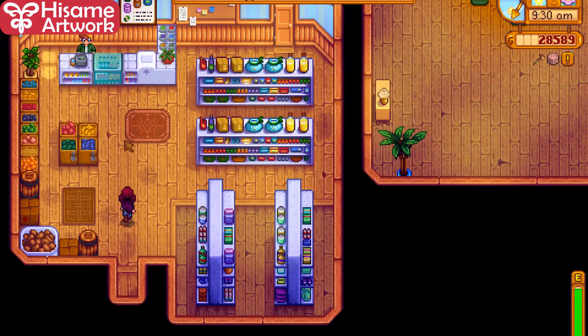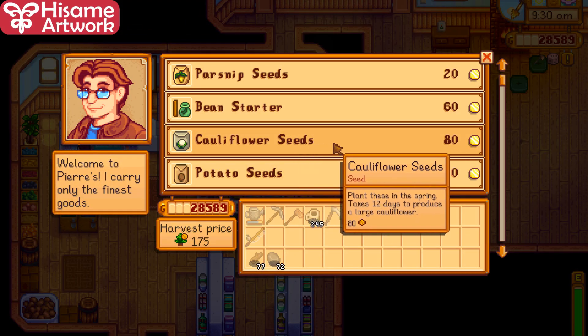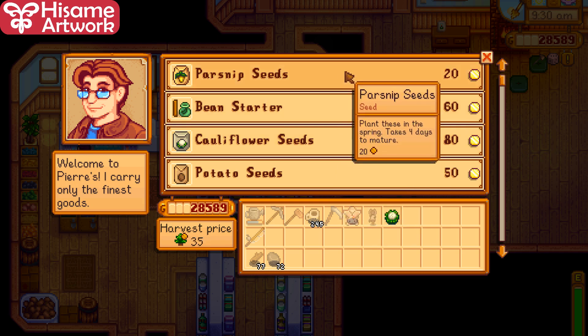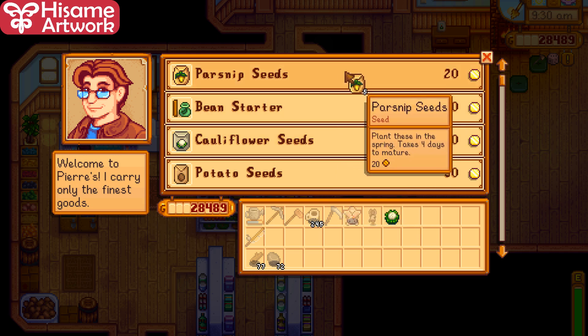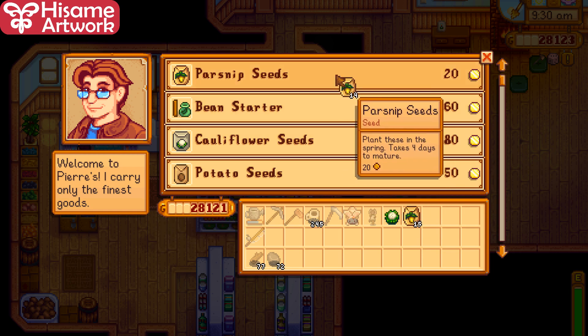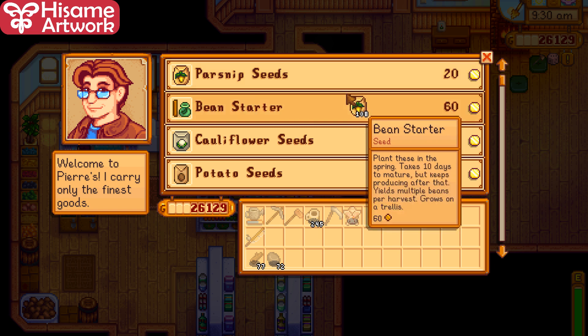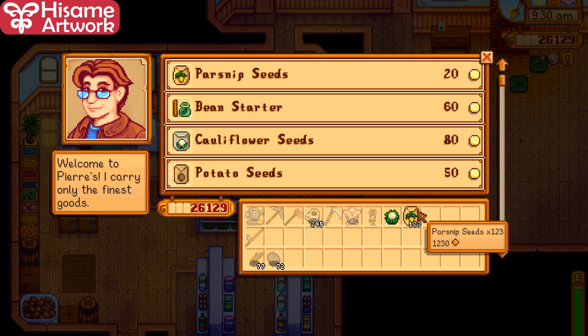If you want to buy more than one thing at a time, press Shift and you'll see you already bought five; press again and you get ten; press again you get fifteen. Or you can click and keep clicking without letting go and you will buy indefinitely, so be careful not to run out of money.